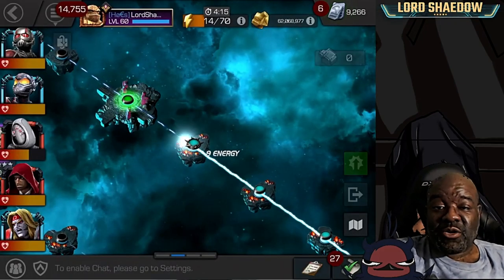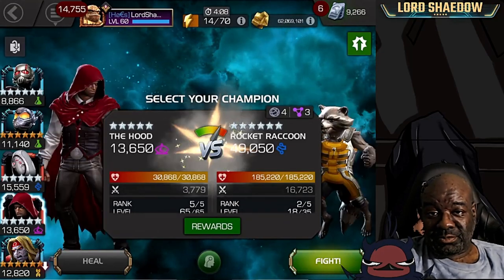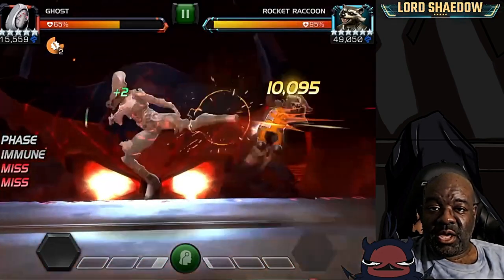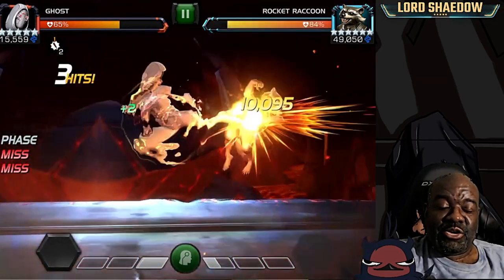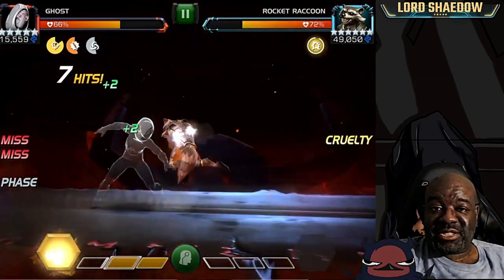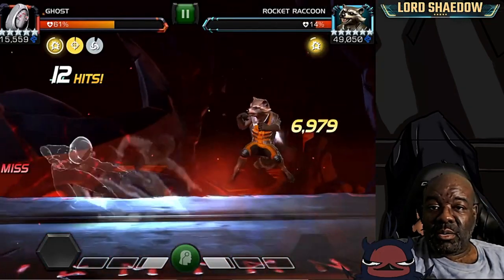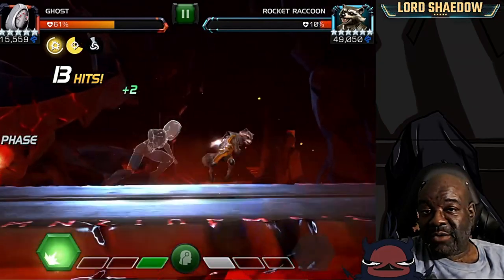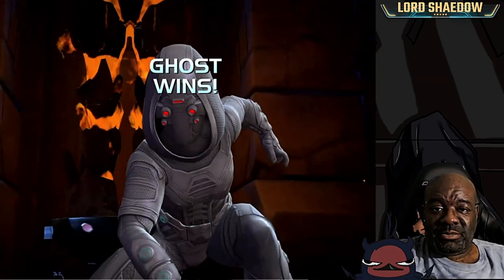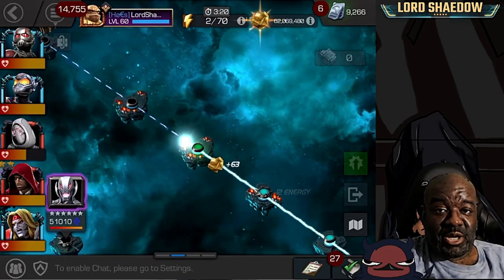Ghost is an excellent option. Another option for Biohazard would be Omega Red — he's poison immune, and while he's not bleed immune, his bleed debuff does not do any damage to him. If you're running the Willpower mastery, even one point in it, you'll heal from having that bleed debuff on you. Not only that, but Omega Red gets his Death Field aura when he's bleeding, so he's a great option for Biohazard paths.